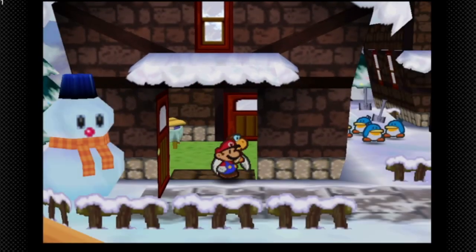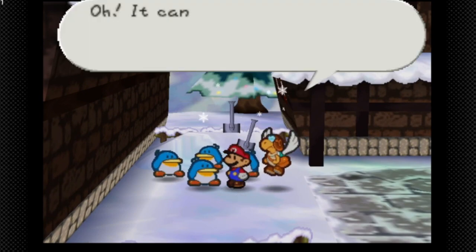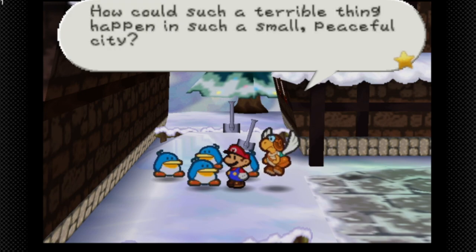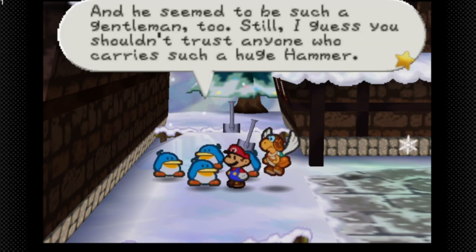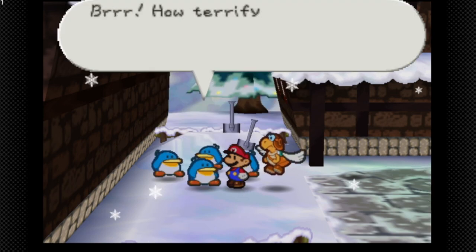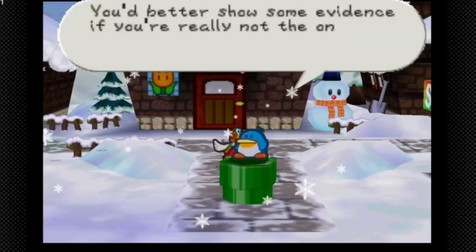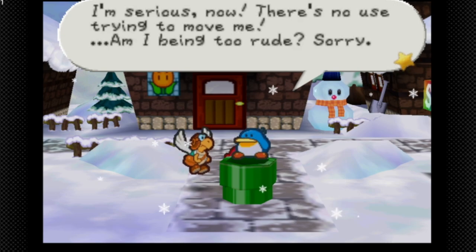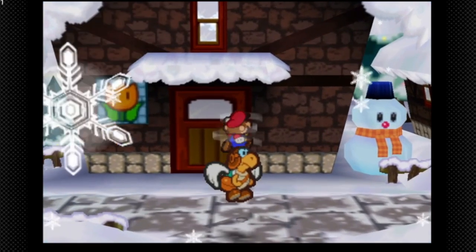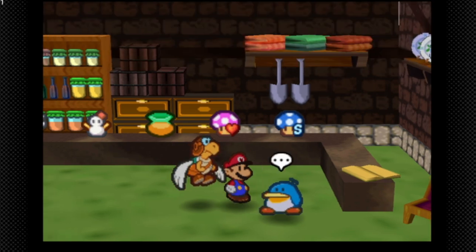So we cannot leave Shiver City. If we talk to the townspeople, they say Mayor Penguin was murdered and suspect Slandering Zero — 'It can't be! It's like we're in one of Herringway's mystery novels.' The mayor's wife still thinks the man with the mustache did it, even though he seems like a gentleman. If we try to leave Shiver City we're blocked, and we can't even buy items — the shopkeeper says he's not selling anything to Mayor Penguin's killer.